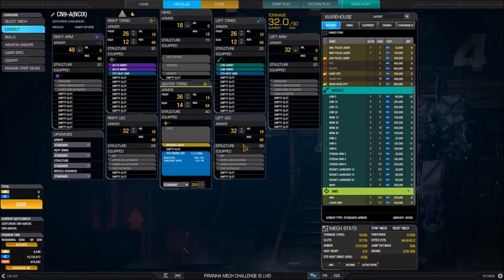Before we continue building the mech, let's go over the rest of the screen. We also have the upgrade section, where you can change things like armor from standard to ferrofibrous or light ferrofibrous. You can change heat sinks from standard to double, and the structure from standard to endo steel, and missile guidance from standard to Artemis. We'll go over what those things mean in just a minute.